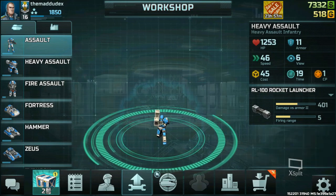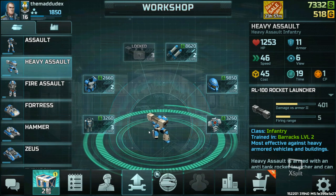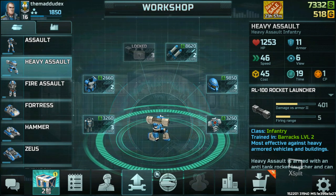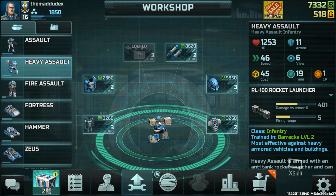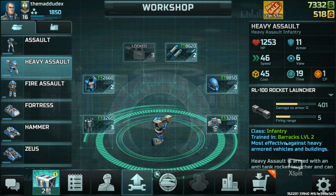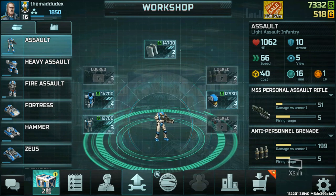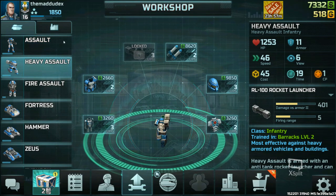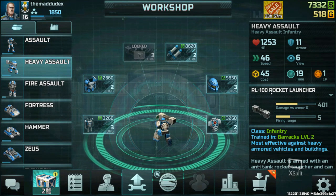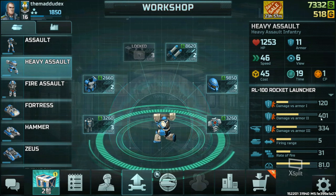The next infantry is the Heavy Assault. As you can see, it has a rocket launcher — best used against enemy vehicles. It can also protect your coastline from ships and deals good damage against buildings. It costs just five credits more than the Assault, moves slower, but has a good amount of HP and good armor.